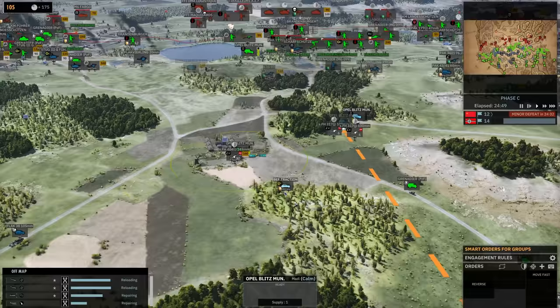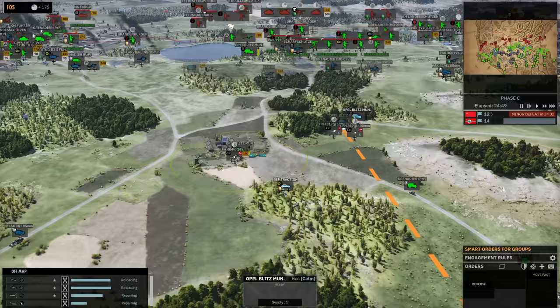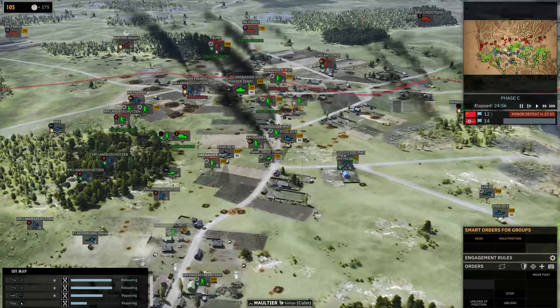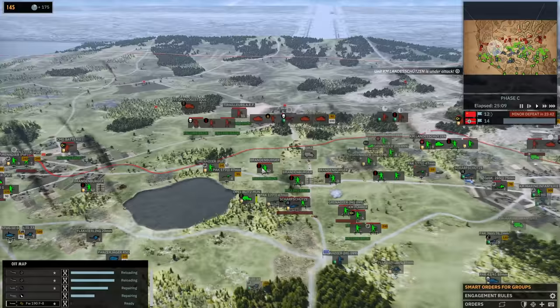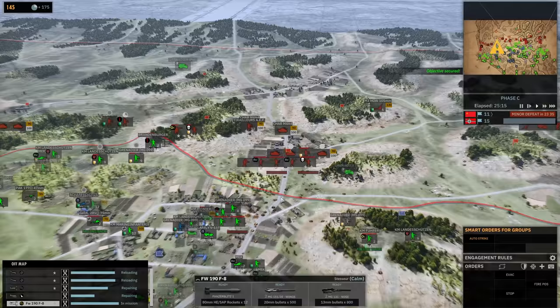We need another ammo truck here — Opel Blitz, get over there. Follow you back in between those two guys. Flak 105, push up infantry — let's go. There's a Beau force there. We can't really get another one of these Focke-Wulf 190s. We're doing good. We got a Sherman — a bunch of Shermans over here actually. I wonder how well protected those Shermans are, probably relatively well. Let's take a look from an anti-air standpoint.